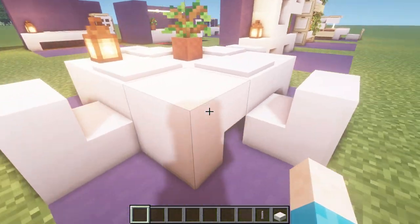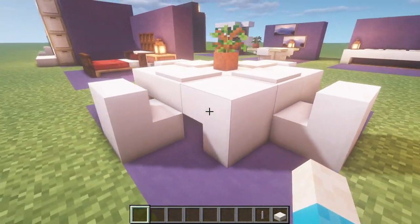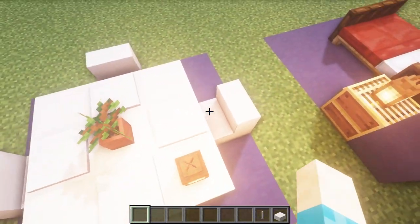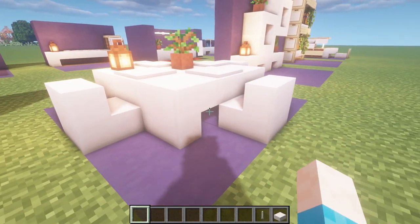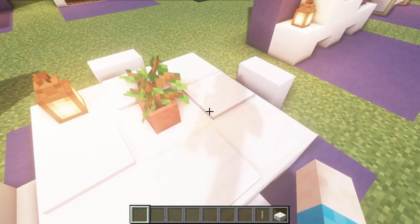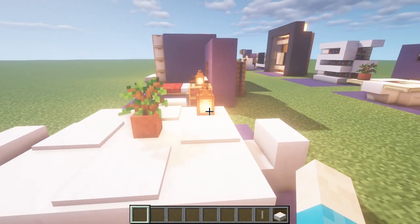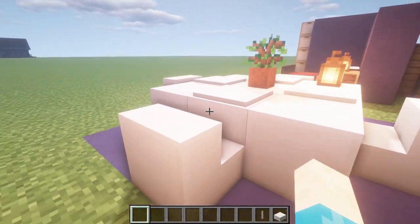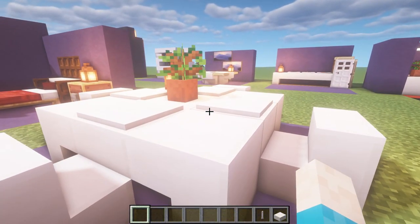Number seven is a nice little dining table area — very simple and modern. We've got stairs in each middle section on each side, little plates in the middle that act as place settings. You sit on your stairs, you've got your plates and a nice little decoration in the middle with a bit of light. It's just made of stairs going into each other with slabs in the middle. A really nice simple design to add to your modern home.